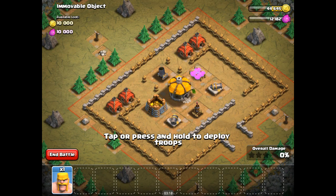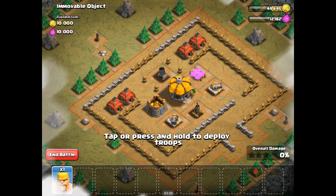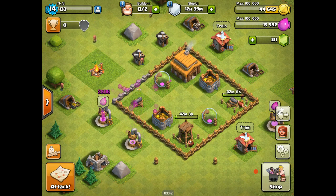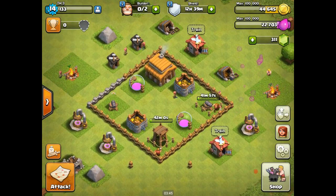This looks like one where we would send in 10 giants to take out the defenses, and then probably everything else. The defenses take gold to upgrade, so we're not going to be in a hard situation with the elixir. We've done a lot of the elixir buildings and upgrades, so that will continue to accumulate up to 100,000.